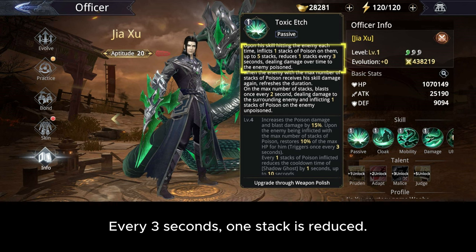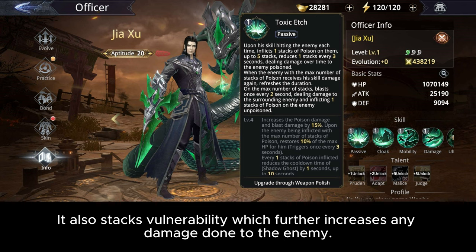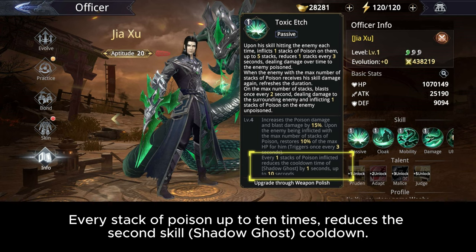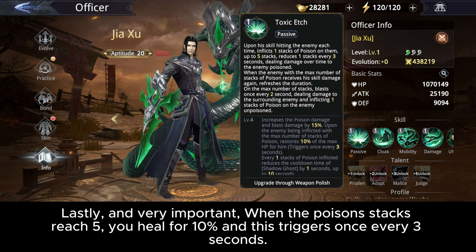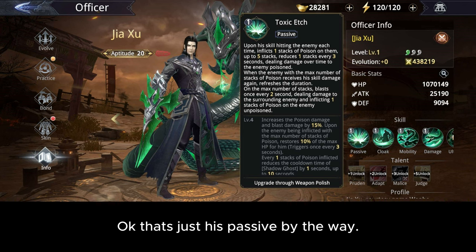Every three seconds, one stack is reduced. When the enemy is poisoned, and depending on the stack count, it does a great amount of damage over time. It also stacks vulnerability, which further increases any damage done to the enemy. Every stack of poison, up to ten times, reduces the second skill Shadow Ghost's cooldown. Lastly, and very importantly, when the poison stacks reach five, you heal for 10% — and this triggers once every three seconds. The heals are great and it actually feels like you regain HP. That's just his passive, by the way.